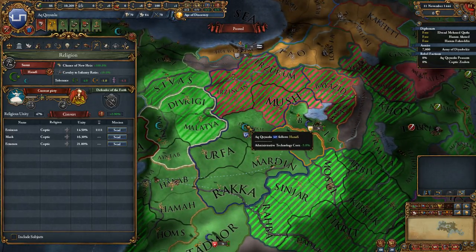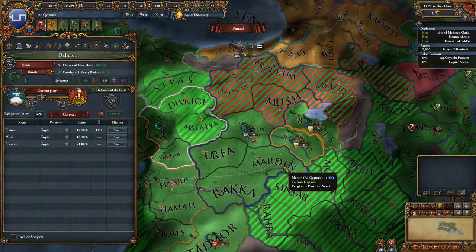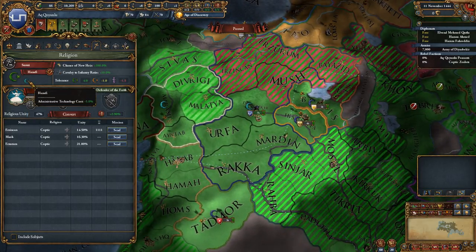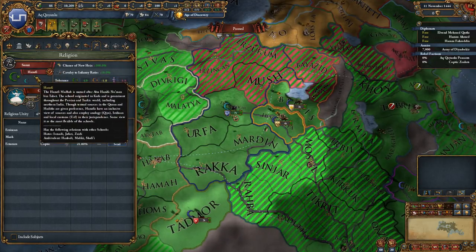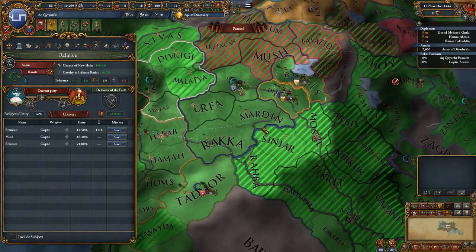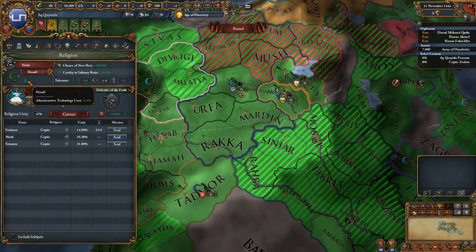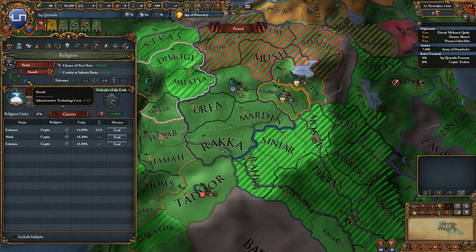As for this icon, we have different religious schools within Islam — different legal schools that will have a big impact on the game. To start us off, we are following Hanafi. This is all predetermined; you do not get to switch which religious school you are following, which is one reason I think Paradox should tell you which school you're in when picking your nation. For us in particular it gives us an admin tech cost reduction of 5% for the rest of the game, which is pretty good.